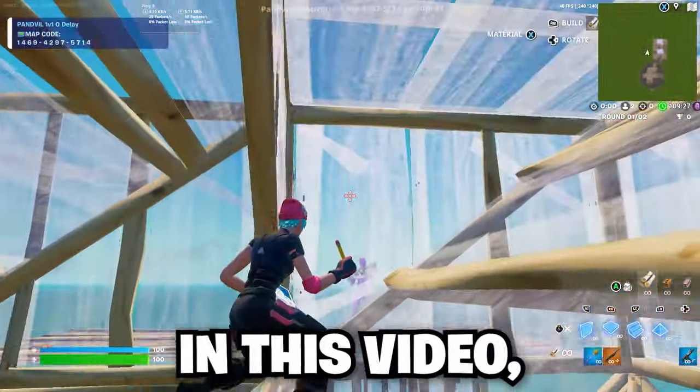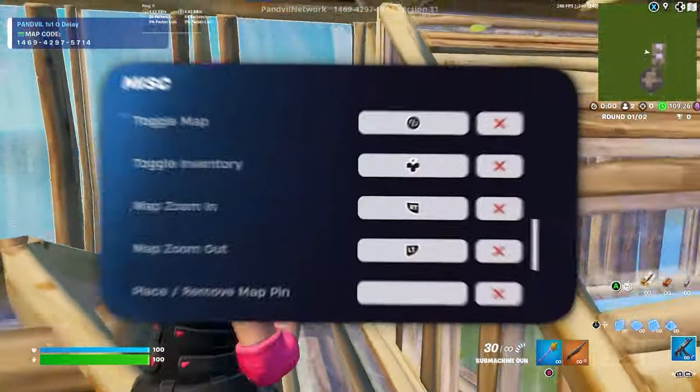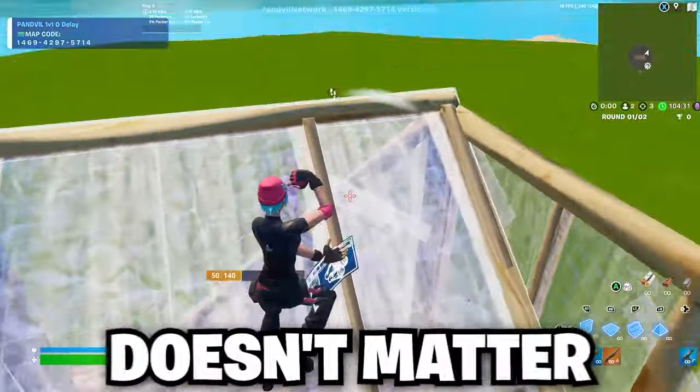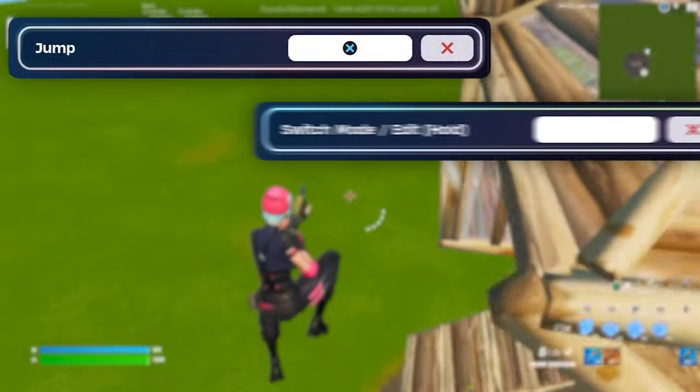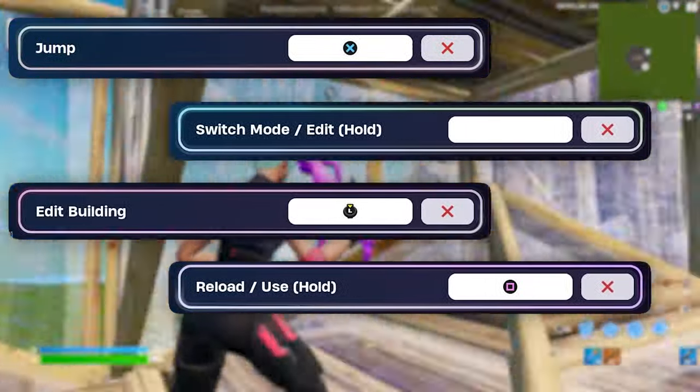You don't need to copy every single bind in this video. The bind placement of actions like place marker, map, and inventory don't matter too much — it's really up to you. The main binds I want you guys to focus on copying are jump, switch mode, edit, re-roll/interact, and pickaxe.